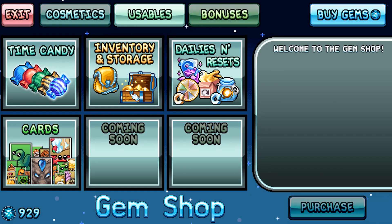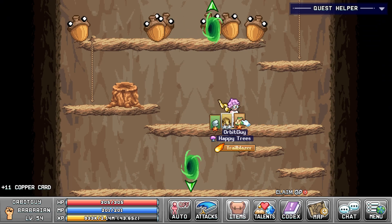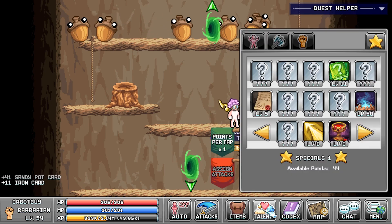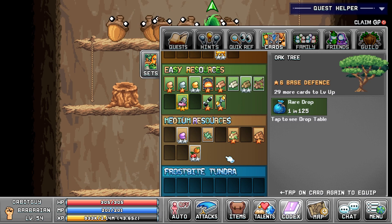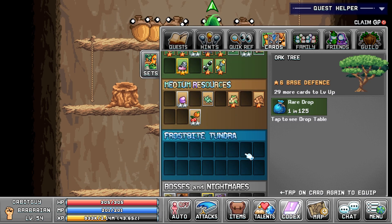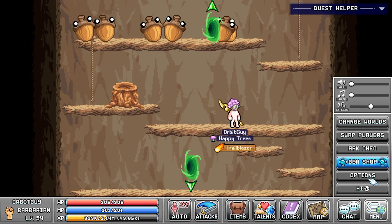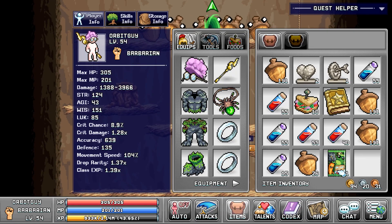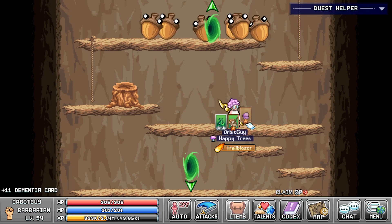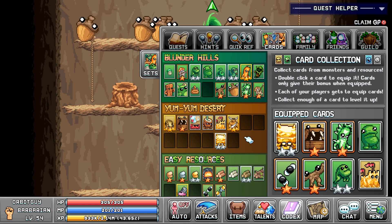Let's do one more ancient pack opening. We got some stuff we already had — palm tree, sandy pot, iron card. So just some cards we already had. I guess that was bound to happen eventually because as I get more cards it's less likely I'll draw ones I don't already have. Frostbite Tundra isn't accessible yet and neither are events, so there are only a limited number of cards remaining. Let's get one more regular pack — we got mushroom, slime, and wood mushroom. Leveling up a few things.